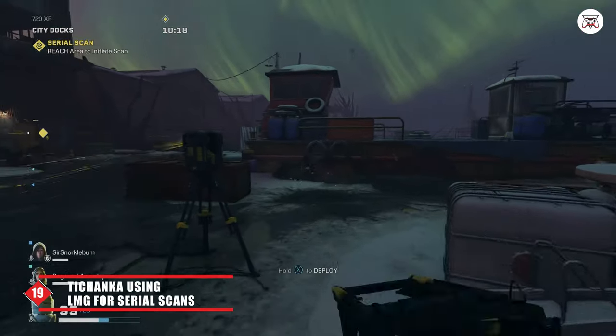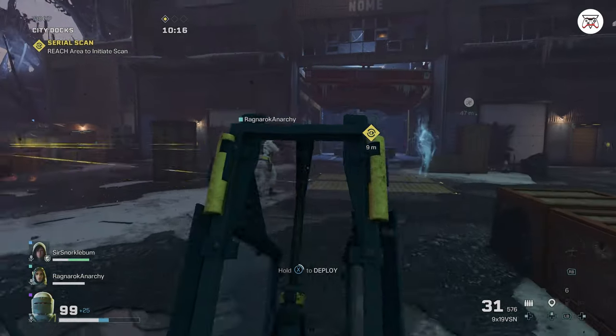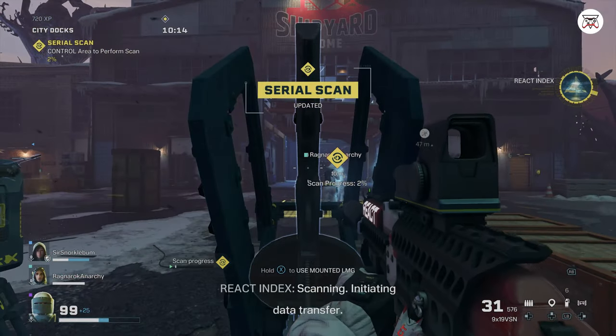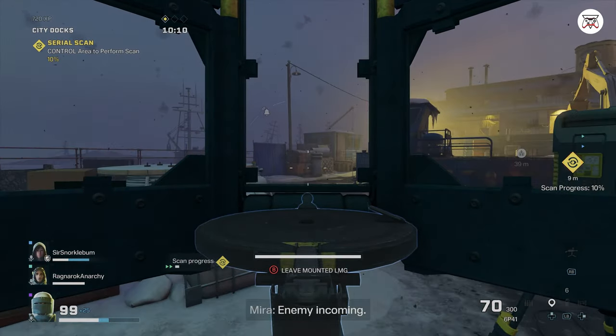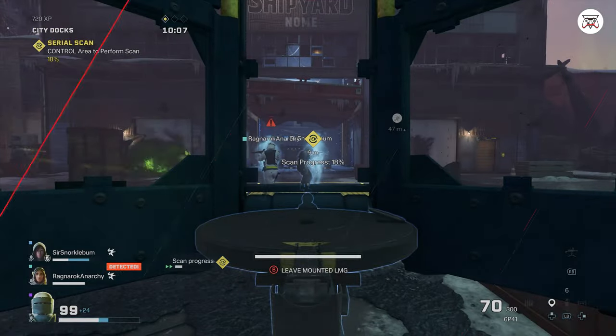Tip 19: Tachanka is excellent for defensive missions such as Sabotage or Serial Scan, thanks to his LMG turret that can be set up for himself or his squadmates. At level 10, he can set up two LMG turrets, which is extremely helpful to cover multiple sides of the room.